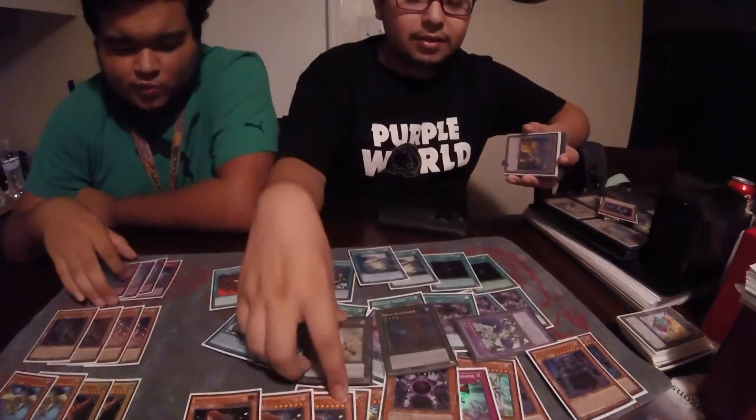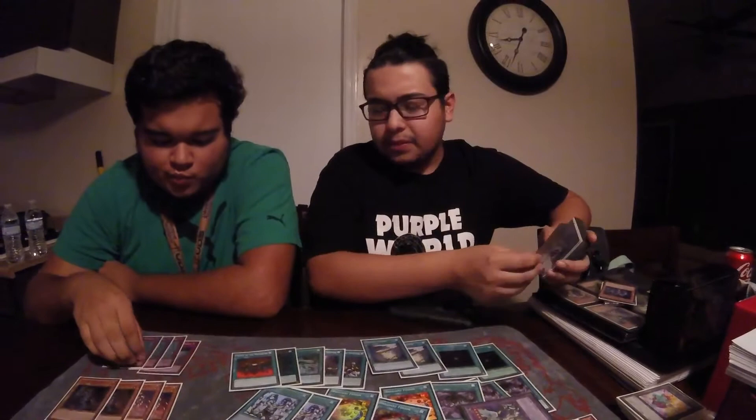This deck does lose a lot to certain side cards — Twin Twisters just destroys this deck a lot of the time, because Escalation is a really great card but it's not as good as Stormforth used to be. With Stormforth, if they tried to MST or Twin Twister it you could chain it and still be live for that turn. But with Escalation, if you activate it and they have MST or Twin Twister, you do not get the summon.